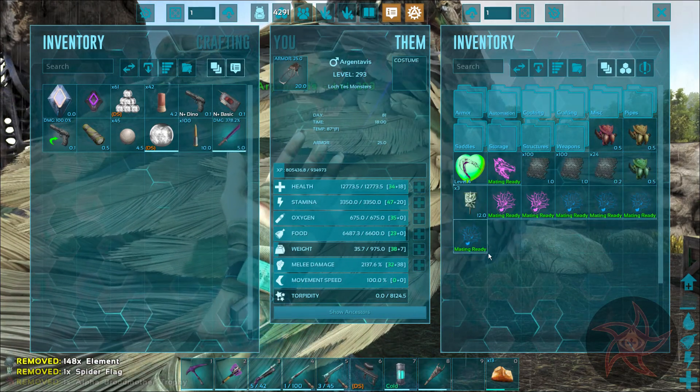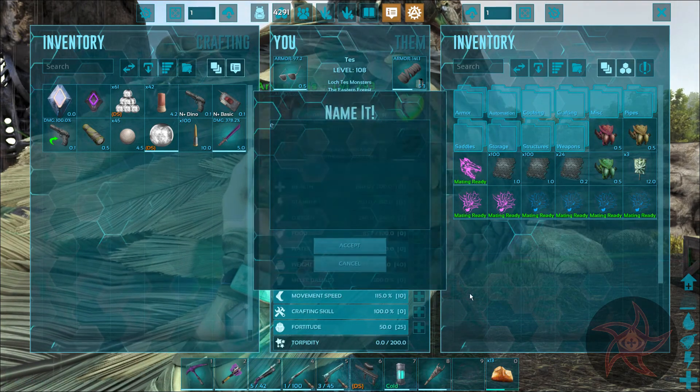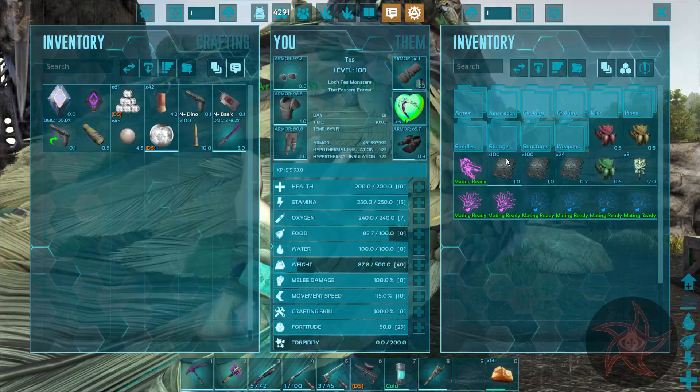We got ourselves a ton more element, which is awesome. Yeah, everything not easily replaceable I put into the bird. We got our three trophies, flags, 224 element.